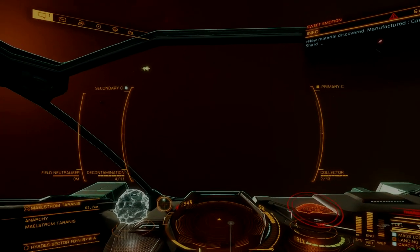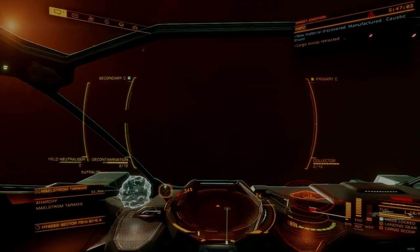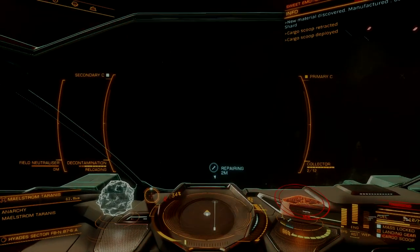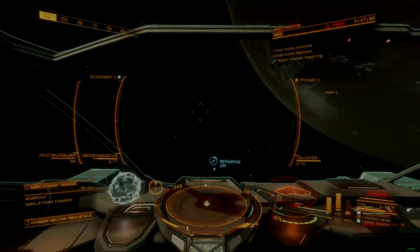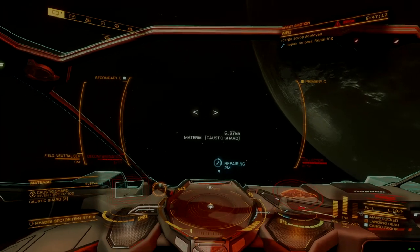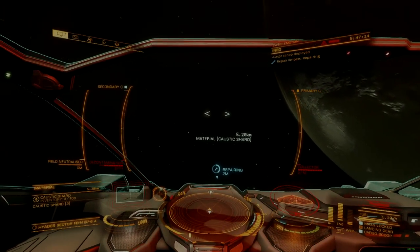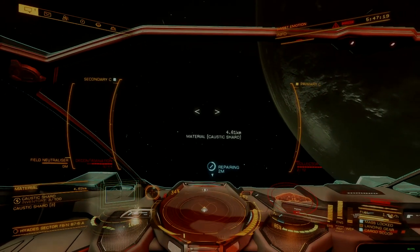Stealth-based hull tanks are ideal for the environment of a caustic cloud. AXI cold orbiting builds make a great starting point, but will need to have Guardian components removed. Thargoids struggle to detect ships with low overall heat signatures — the colder the better. Hull tanks are also able to cook off caustic damage more often than any type of shielded ship can.